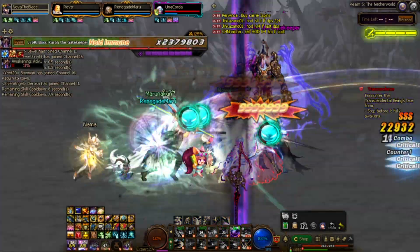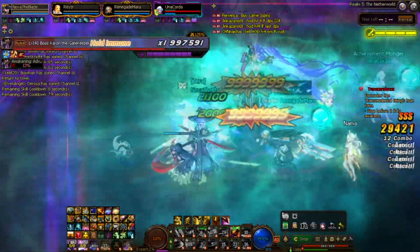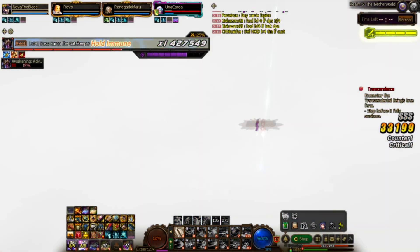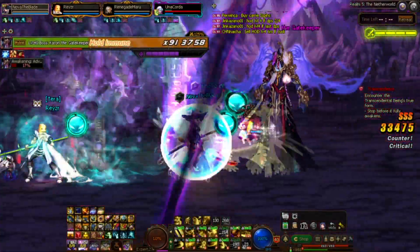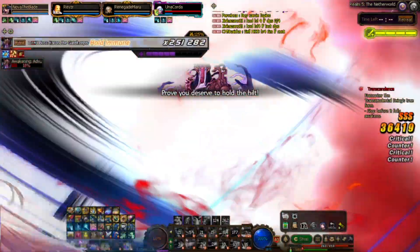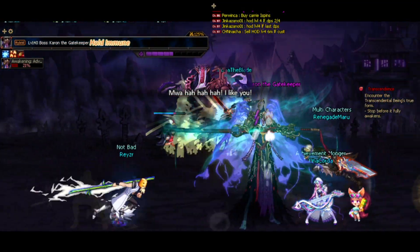Control your soul gauge. Satan needs to summon those tombstones and you stand on top of them. I don't need to explain those gimmicks because I actually explained them in the other video. So let's go on to phase 3 right away.